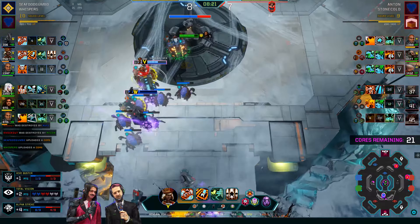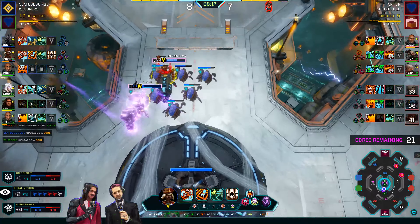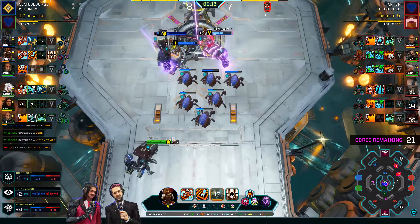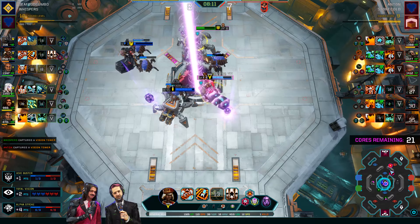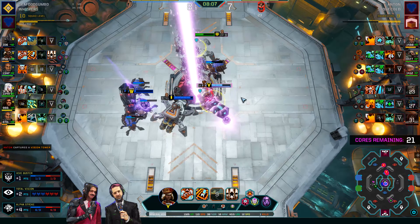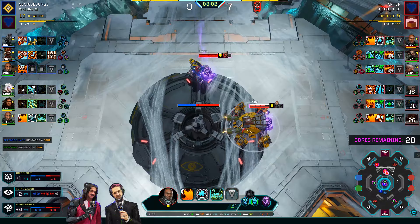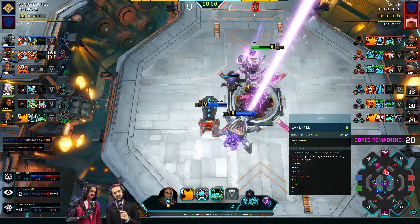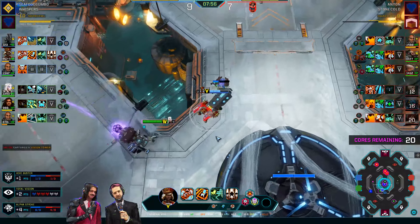That was a little brazen from Knockout to go in against all that. He wanted to get that Shredder Field in there to break those Kavosh, but he should have waited for his ally — especially because Shredder Field gives you an armor reduction. You have all those units blasting away auto-attack damage at you while you have that armor reduction down. It is now 9 points to 7, and Seafood Gumbo and Whispers are catching up — they are up by one squad level as well. The tides could be turning here.